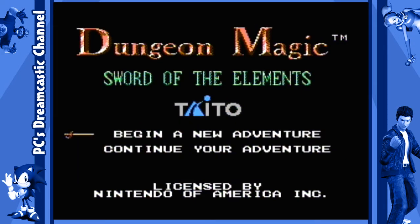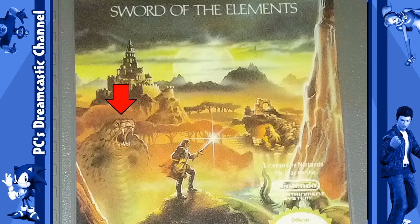What's going on guys? PC here and welcome to another episode of First Look. Today we're taking a first look at Dungeon Magic Sword of the Elements on the NES. I picked this game up recently on impulse — it had a cool name, some really amazing cover art. I mean just look at this thing. It has a giant snake, a castle, and a dinosaur on the front. How can you go wrong with that?